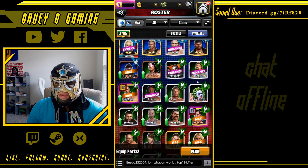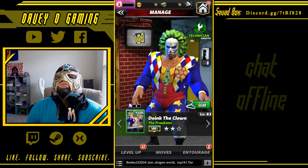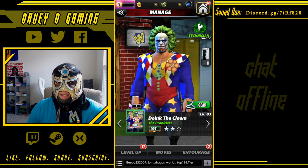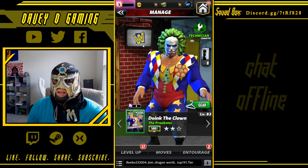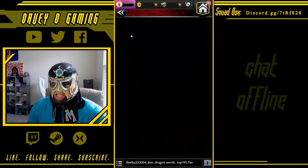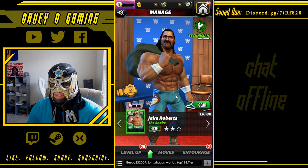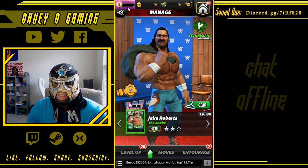Of course you can't forget about Doink — going to take him to 3-star gold. Not going to take him to 4-star bronze yet because I already have a new-gen tech in Bret Hart, and I want to take up Jake — well, Jake should be a legend. Yeah, he's a legend, so I want to have a legend tech.